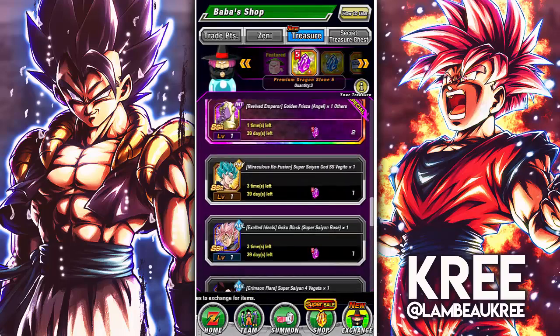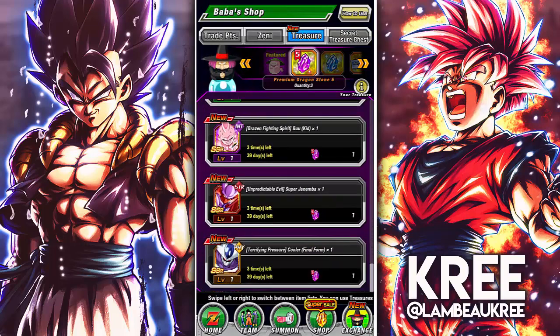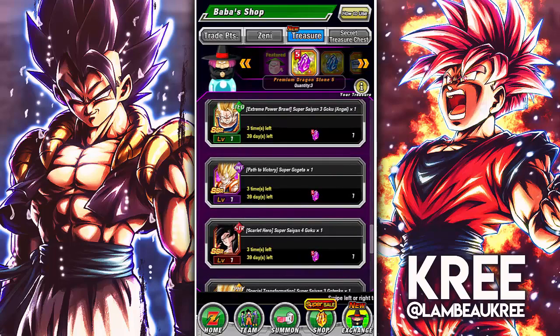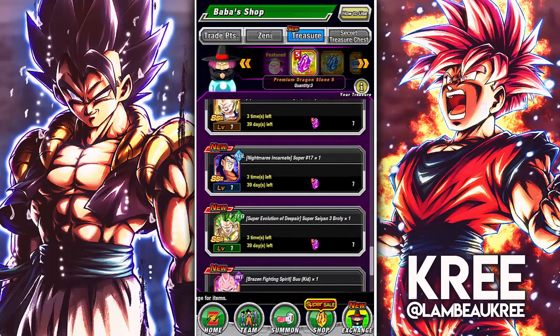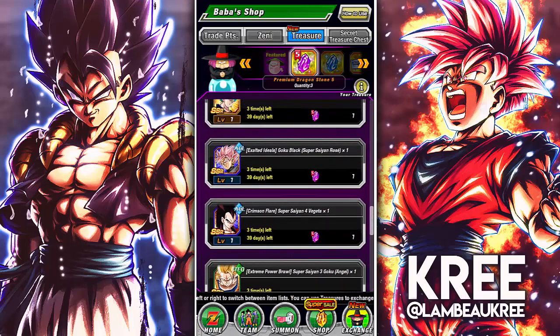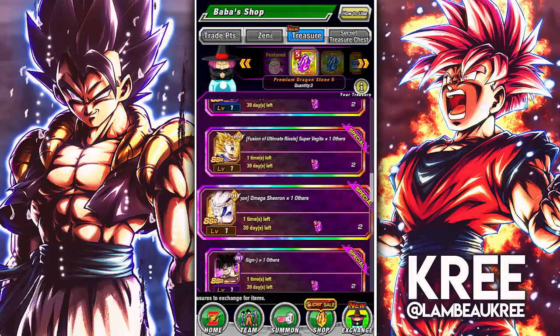Some of these units are old, but they're decent. A lot of them are going to be getting EZA, especially later this year on JP which will inevitably come to global. I'd recommend buying the packs for the stones and just sitting on them. You could spend that one stone on maybe one of the Super Saiyan 4s — like if you have SS4 Vegeta LR, maybe get a copy of SS4 Goku since they're really great linking partners.